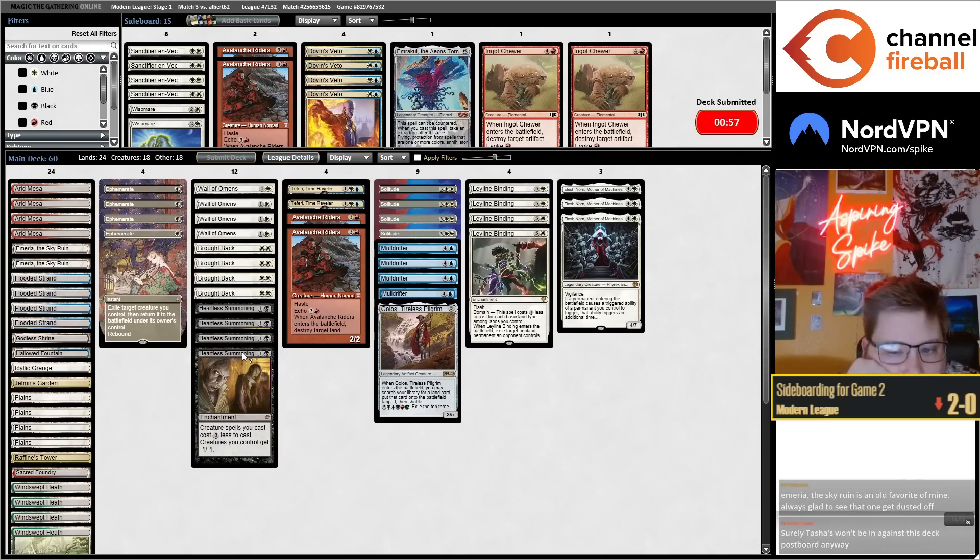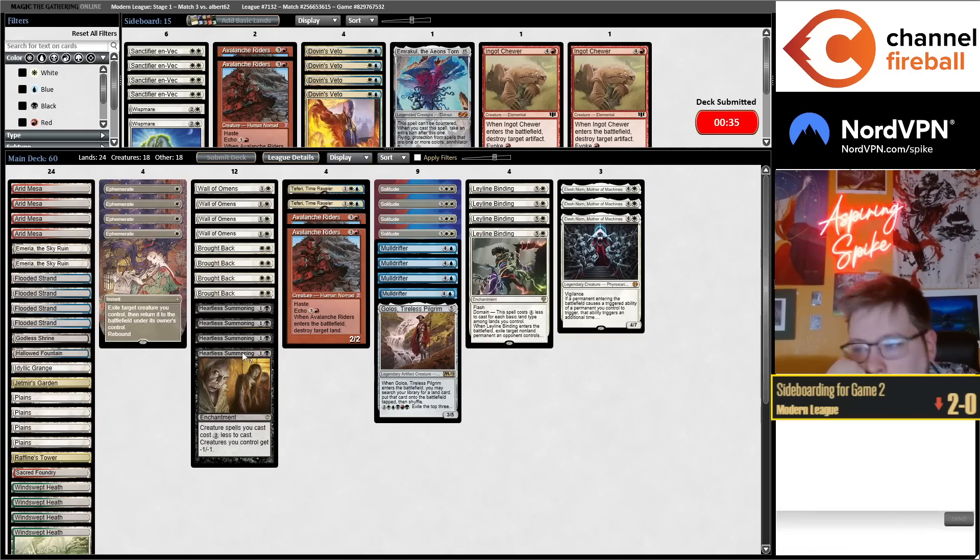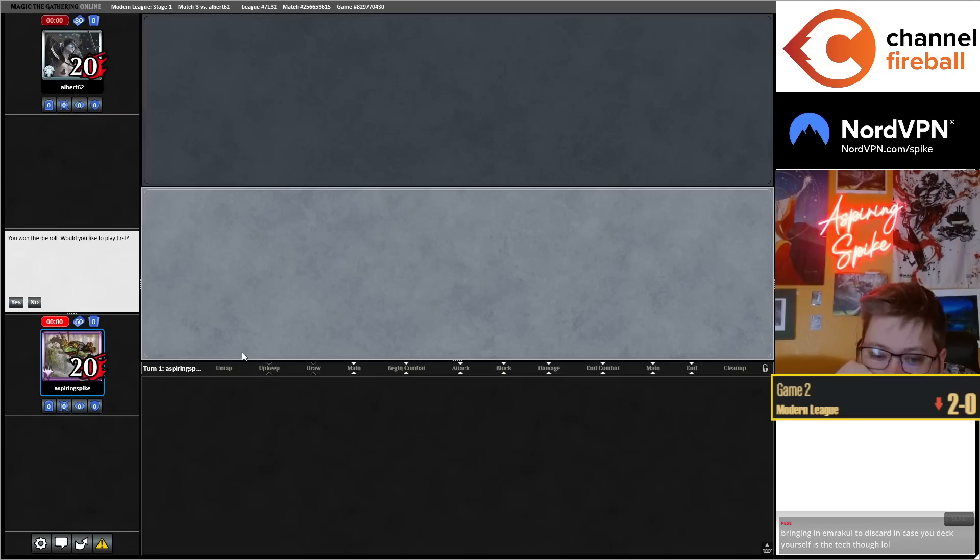If you really want to respect the Blue-White and four-color matchup, you can play one of those Eldrazi in the sideboard. The Blue-White matchup has been really really good so far. This is my first time playing against four-color, and this version we're up against is probably better against us than a more typical four-color list.